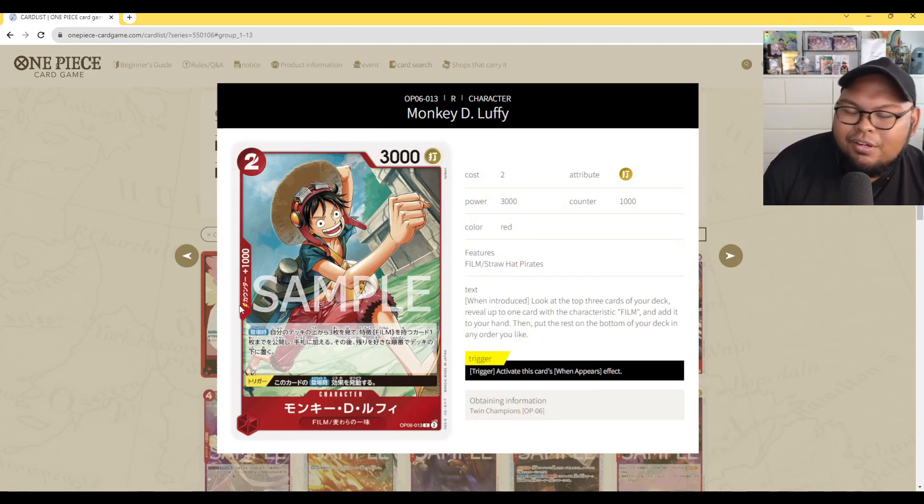Monkey D. Luffy: 2 cost, 3,000 power with counter 1,000. On play, look at the top 3 cards of your deck, reveal up to 1 card with the film type, add it to your hand, and put the rest at the bottom in any order. Trigger: you can play it for free. It's a dedicated film searcher — in Red-Green Luffy you can have this and Nami for 2 searches, or in Red-Purple Uta you can have Luffy and Buena Fiesta. The trigger means you get a free search if your opponent hits it in your life. Definitely going to be a staple for film type decks.